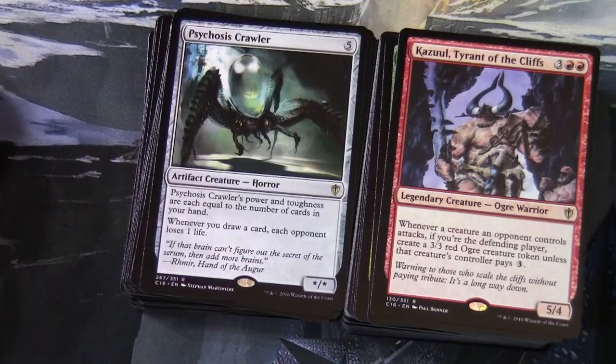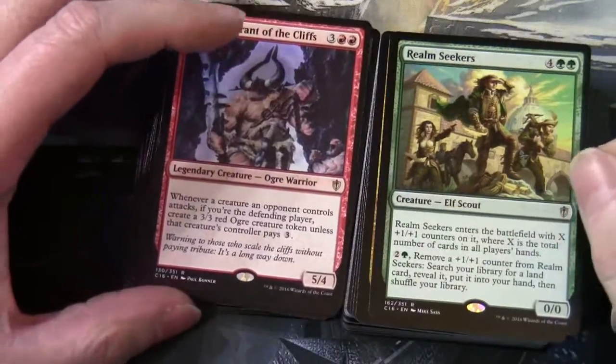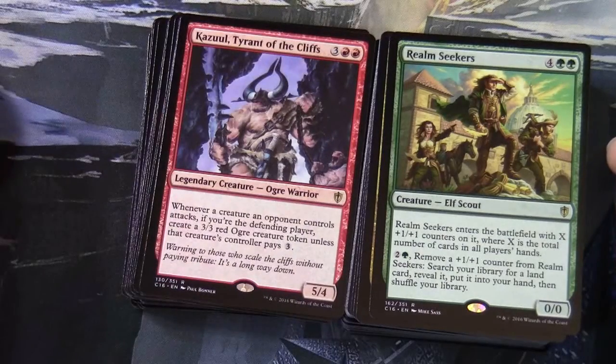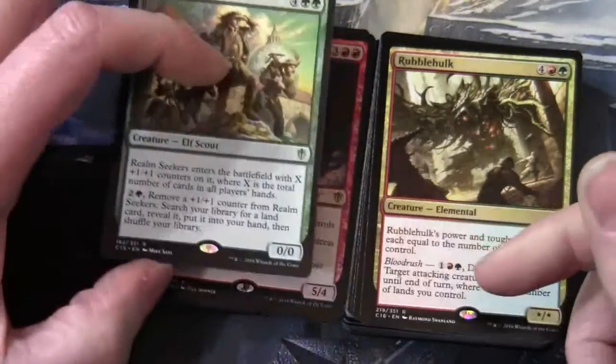Kazuul, Tyrant of the Cliffs — 3 and 2 red, 5/4 legendary ogre warrior: whenever a creature an opponent controls attacks, if you're the defending player, create a 3/3 red ogre creature token unless that creature's controller pays 3. Realm Seekers — 2 green, 0/0 elf scout: enters with X +1/+1 counters where X is the total number of cards in all players' hands; 2 and a green, remove a +1/+1 counter to search your library for a land card, reveal it, put it into your hand, then shuffle. This deck has loads of really interesting stuff going on.